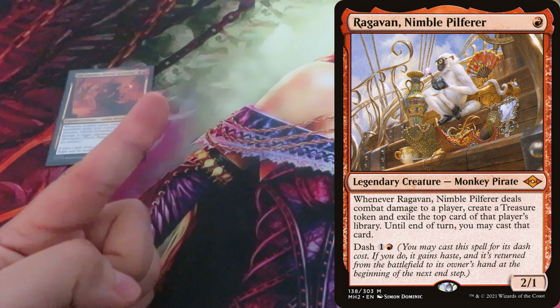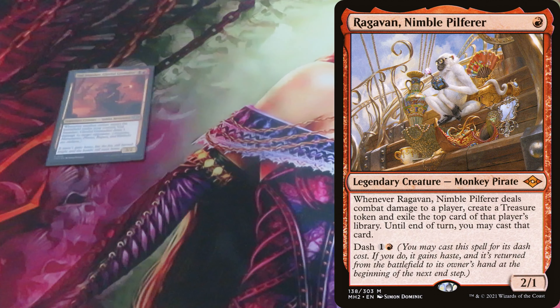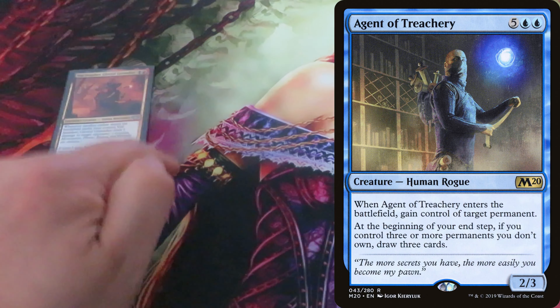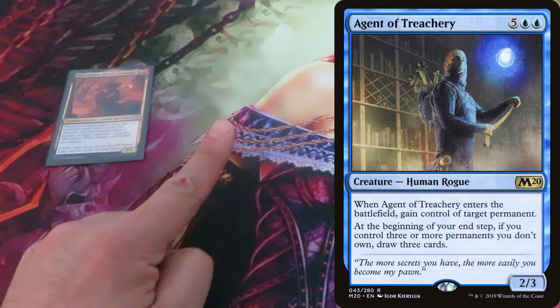Any creature with type Pirate, like Ragavan Nimble Pilferer — they are outlaws, dealing 1 damage to target opponent. Any creature with type Warlock, like Agent of Treachery — he is also considered an outlaw, dealing 1 damage to target opponent.